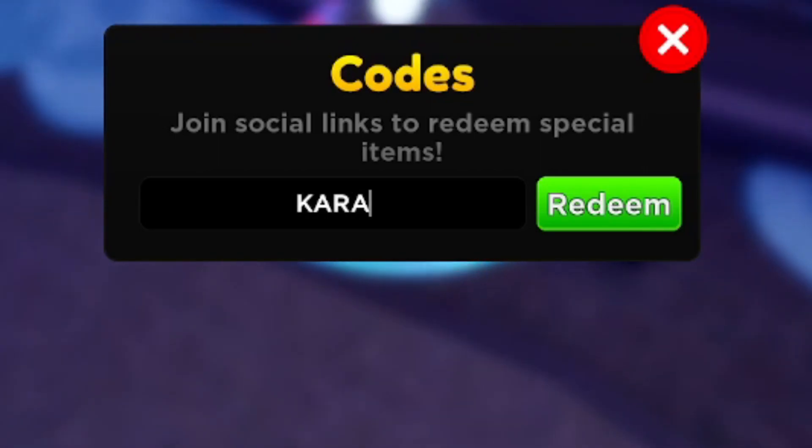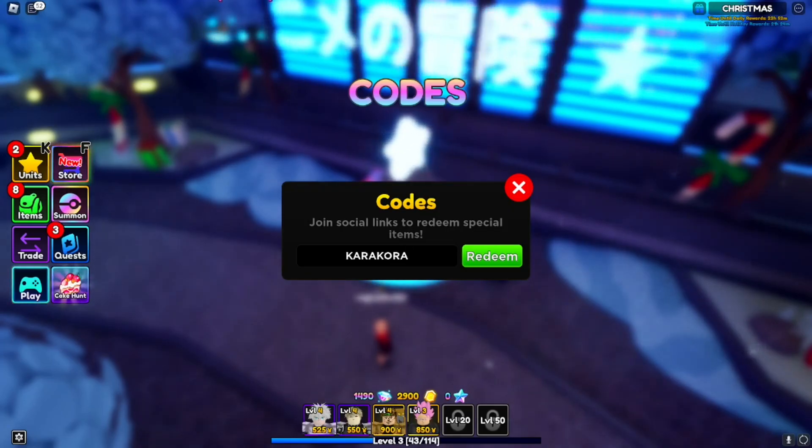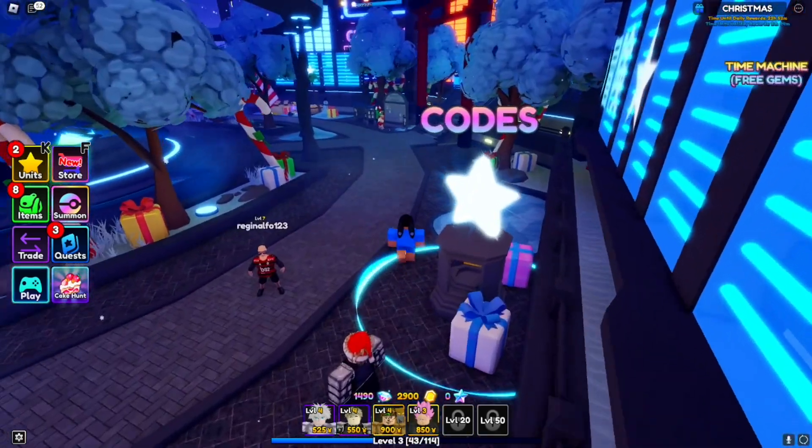We're gonna go grind in a bit. The next working code is 'karakora2' — go ahead and redeem this code for free gems, it's active. After that, the next working code is 'karakora' — another working code for free gems. Go ahead and redeem it for yourself.